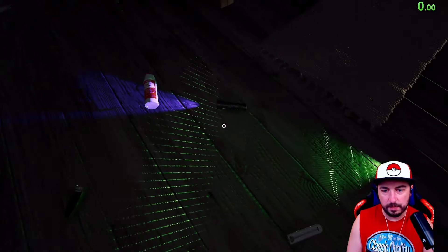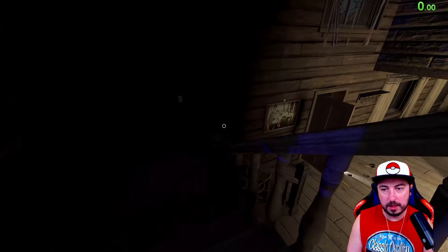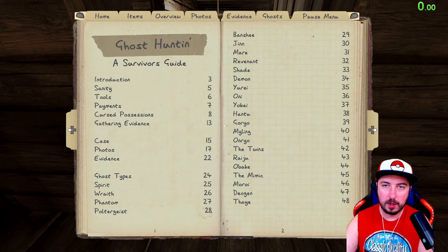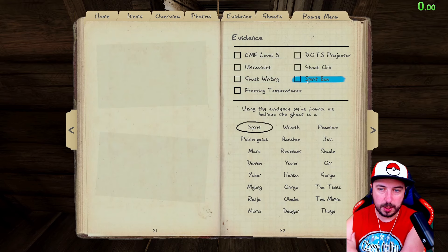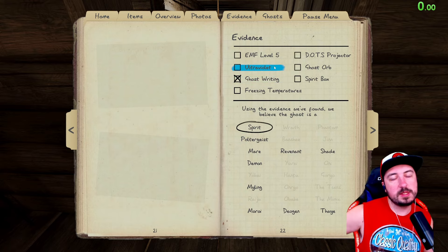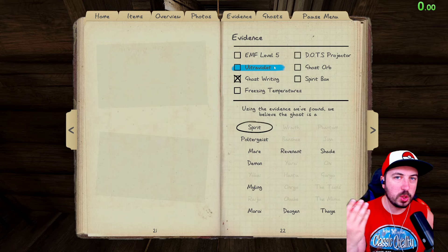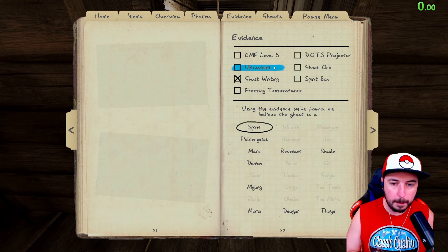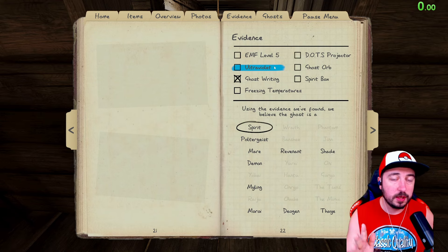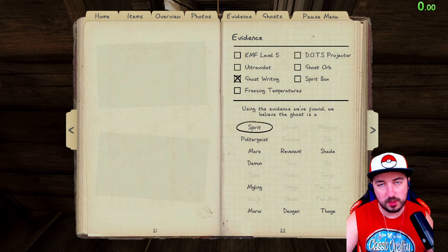Interesting - if you've watched the previous You Decide, you'll know we actually got ghost writing then as well, so you might have fresh knowledge on your mind. Ghost writing! I told you there were two ghosts we could rule out right away on insanity with ghost writing. And I'm willing to rule out another one based on how early we got that ghost event, plus the fact that it wrote in the room when we were right in front of it. So we should be able to rule out three ghosts right now. Do you know which ones they are?